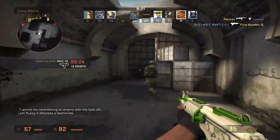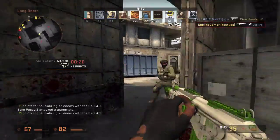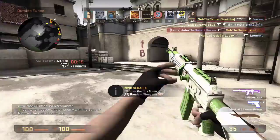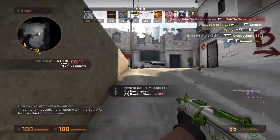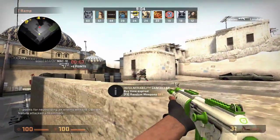I've got the skin Eco on it. This is a very nice skin that you can get from the Chroma 2 case, I believe. I did get this in a case opening. I believe this is in factory new condition, so it looks extremely nice, which is very good.